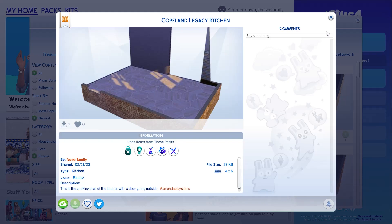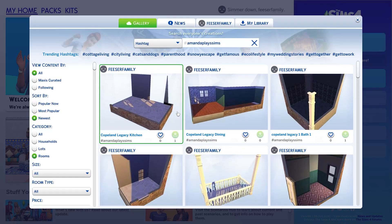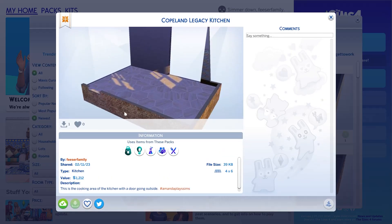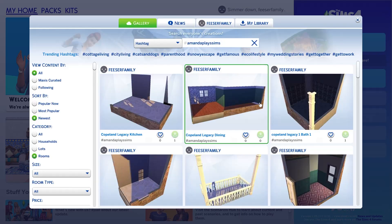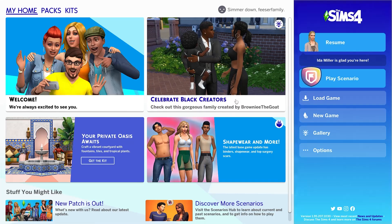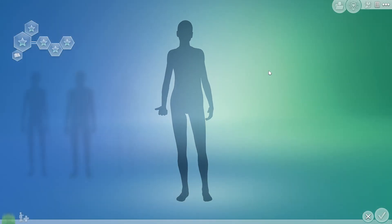If you want to know how to upload a room to the gallery so I can see what you've done — once you've taken the kitchen and designed it the way you want, you need to upload it so we can all look through them and decide which one to use for which generation. I'm going to load a new game and show you how to upload a room, because sometimes that's difficult to do.